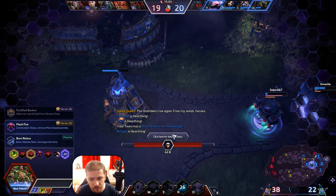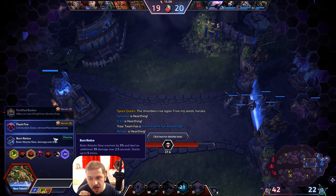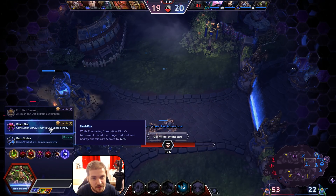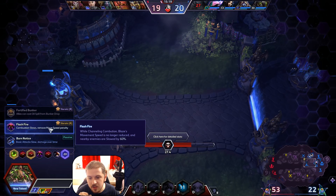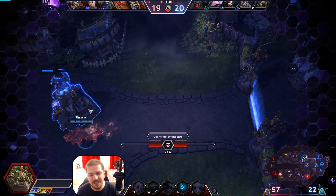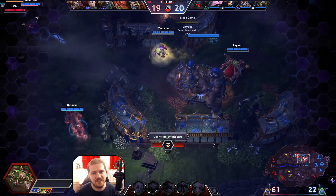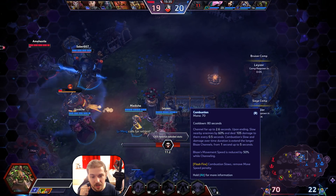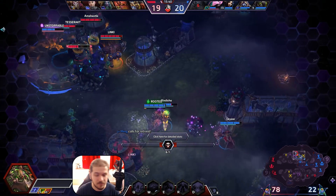Final talent at level 20: you can take Burn Notice — basic attack slow, damage over time, and they stack up five times, so it's gonna get nasty — or you can take Flash Fire. While channeling Combustion, your movement speed is no longer reduced and nearby enemies are slowed by 60%. The big thing is that you are no longer slowed — many times I simply cannot get into position fast enough for my heroic to deal significant damage, but with Flash Fire, Combustion coupled with the Unstoppable from Pyromania will guarantee you can get in position.